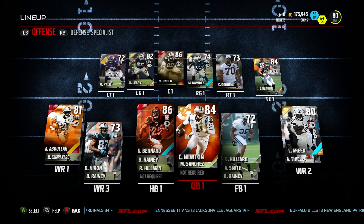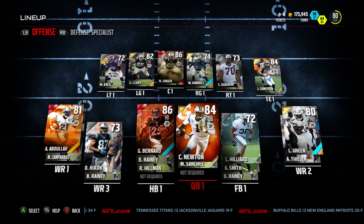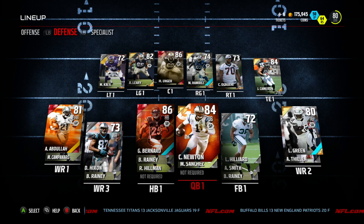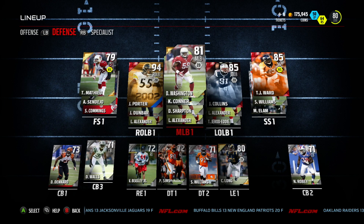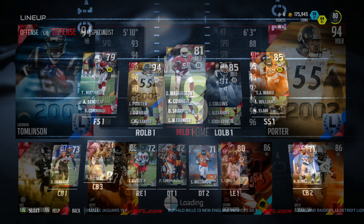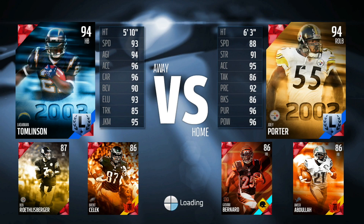Don't forget we had Cam at quarterback, Giovanni Bernard at running back — we had that Thanksgiving Day — Amir Abdullah at wide receiver since we didn't really get any good wide receivers. And then of course the defense looked alright, led by legend Joey Porter at right outside linebacker. The squad isn't great but it's good enough.